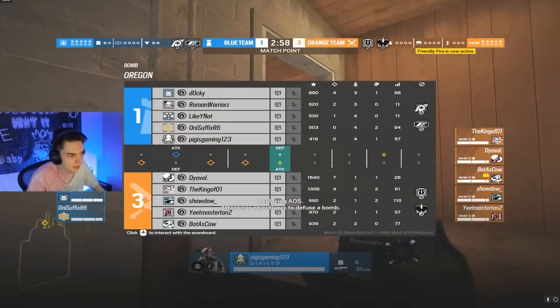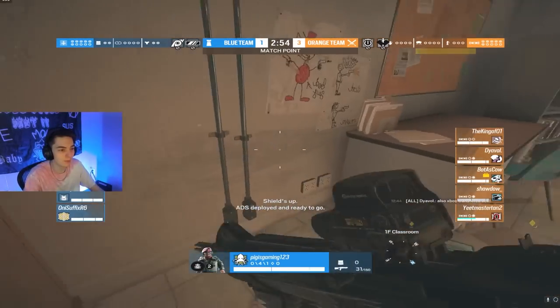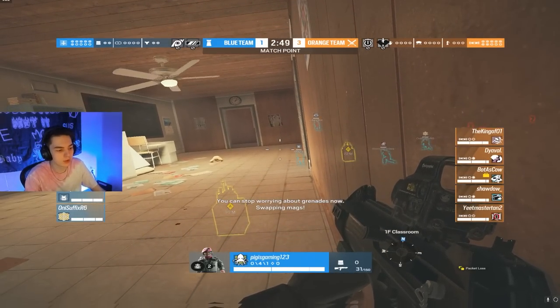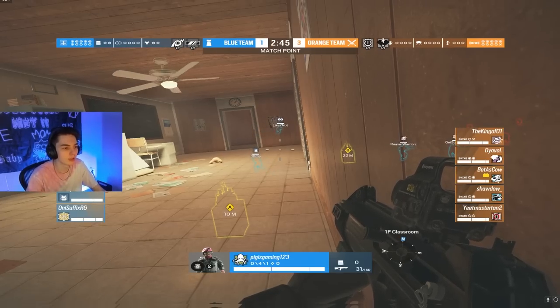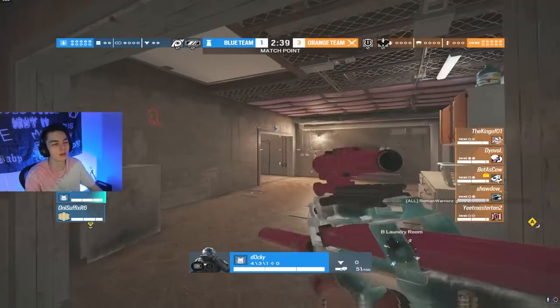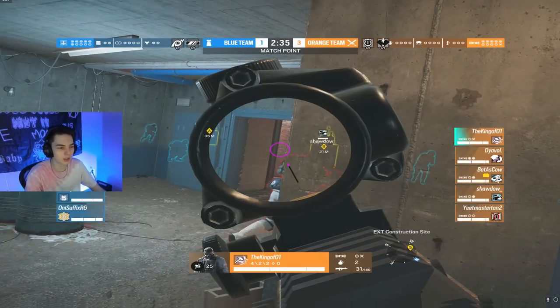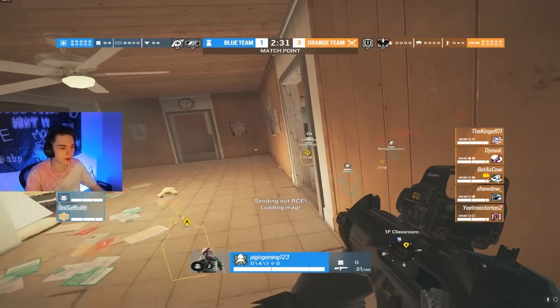Honestly, I've been spectating pig throughout this game and he's not making very many bad decisions. His positioning is a little questionable, but a lot of what he's been doing has been the right moves — checking drones before going in, placing utility in the right spots. I think he just needs some direction. For map two, I might play on his team, give him some direction with some IGL-ing and teamwork, and see if we can turn things around.